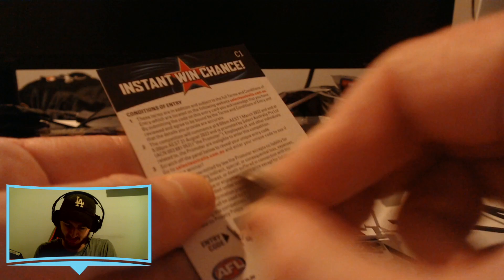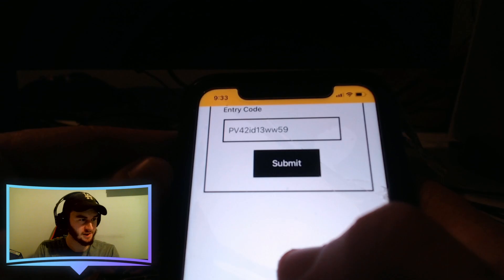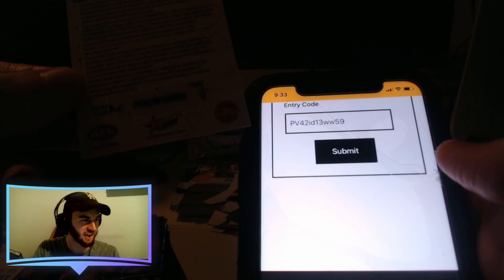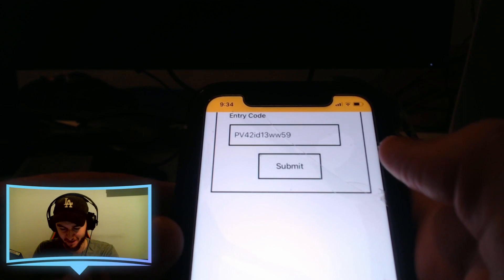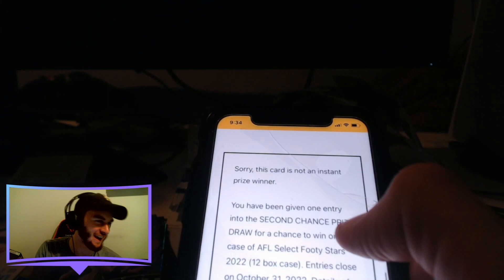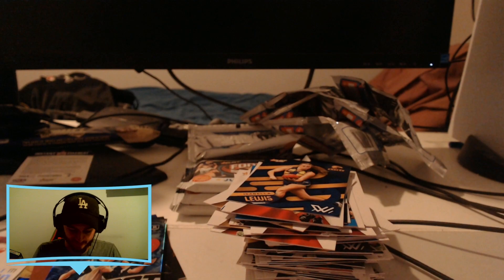This time I had my wallet a little closer so I can actually scratch off the code with a coin rather than my fingers, because that was not nice last time. There's a code — hopefully this one's a winner because last time we did it live we didn't get a winner. Alrighty, we've got the entry code here. Let's hope this is a winning code — please be good to me. Come on, give me something nice. Nope, doesn't look like it again. Our luck on the instant win cards is horrible. Still just the discount code — come on, that's not fair. Give me more than just the second chance draws.